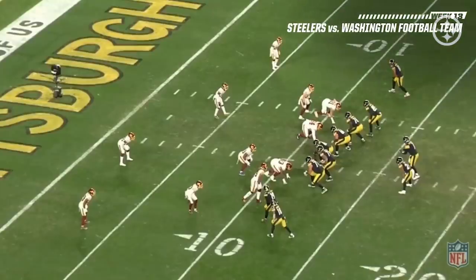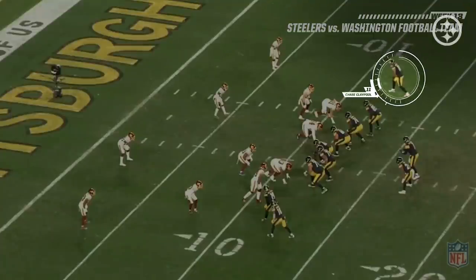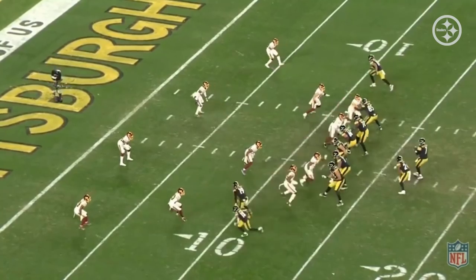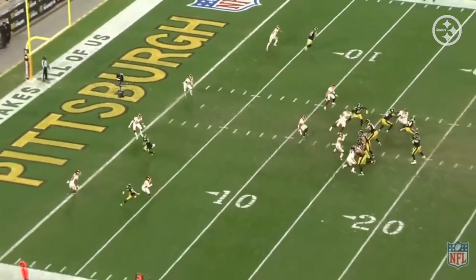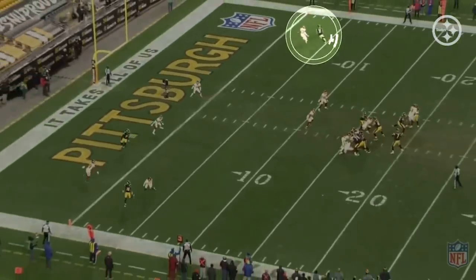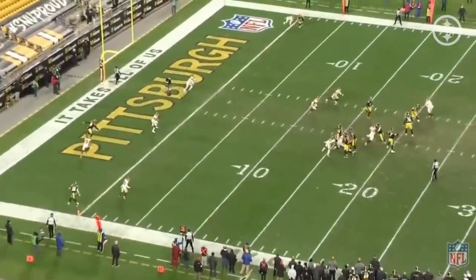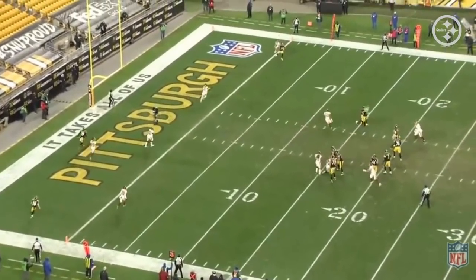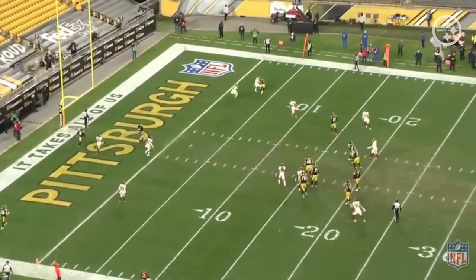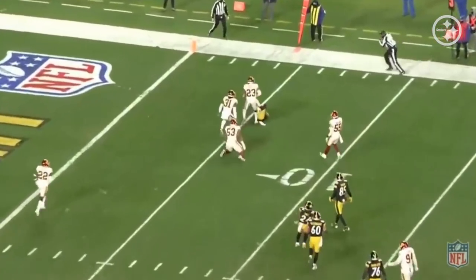Here Claypool is close to the formation, and I want to show this because of his instincts and intelligence in route running. What Claypool is really going to run is a wheel route, but watch what happens when he heads upfield — he realizes the defender is on top of him and that wheel route is not going to work. So instead of just running upfield, out of bounds and covered, he works back to Ben. Because his body is so big and there's such a wide radius, he's able to make the catch for a first down. The smarts and the instincts really stand out on a play like this.